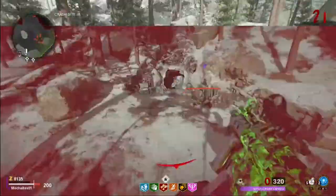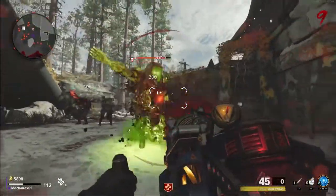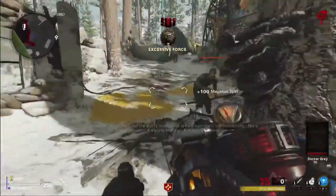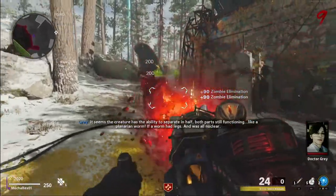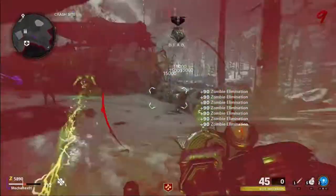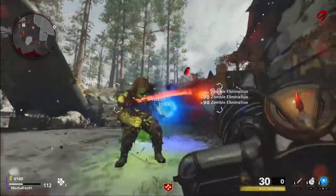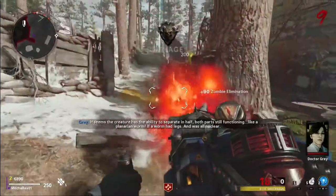Black Ops Cold War Zombies has introduced a new boss called a Megaton, which spawns every few rounds after you turn on power. They throw a charge shot that can damage your health quickly and, if hit directly, can one-shot and kill you. When a Megaton's health bar drops to zero, it splits into two immune halves. After they split, you can kill both halves — they drop decent loot and a key card for the free Wonder Weapon, which we'll cover in the Easter Egg portion.